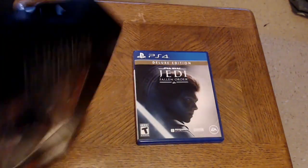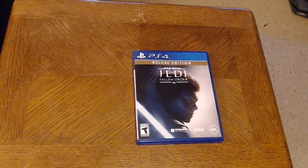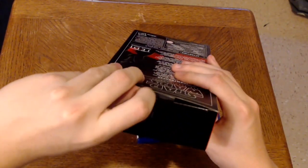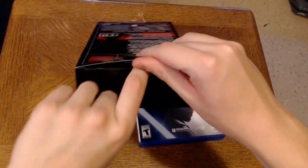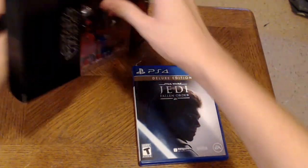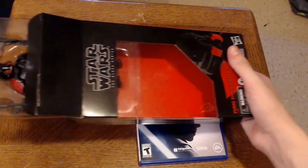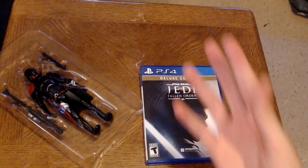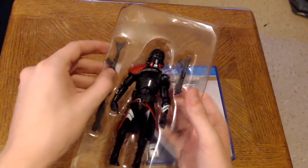The side shows this cool art for Purge Stormtrooper E7206 — very cool. I'm going to open it, so let me use my scissors again to cut through the tape. This is my first Black Series figure. The box came a little folded, but that's okay. I'll pull it out and we'll see what's in there — there's a red backing piece and then the character with their weapons.